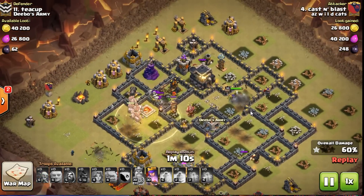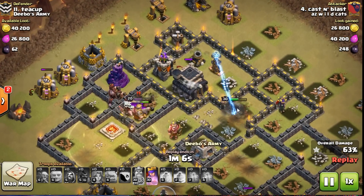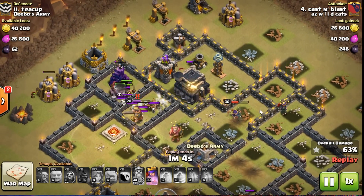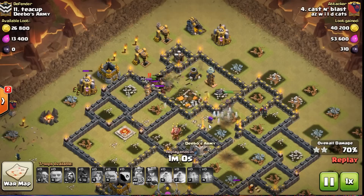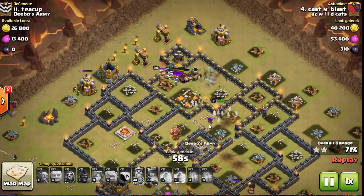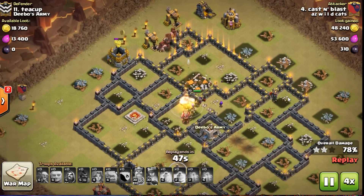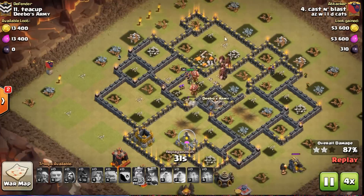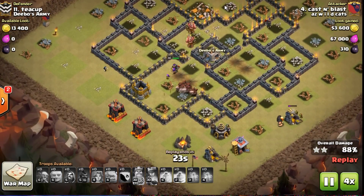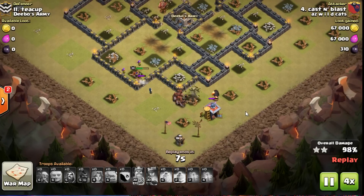I throw those back hogs in just in case there were some smaller bombs over there. My queen goes to work on those last buildings. I threw in a bunch of cleanup troops on the backside, and luckily those hogs - a massive group - meet up right where my queen is, so she makes quick work of the king. All those hogs left, troops left, wizards left - game's over. Three-star, that's the win in the book.